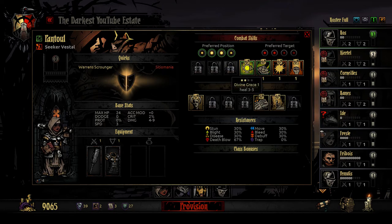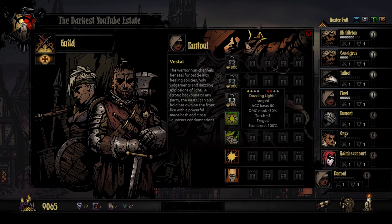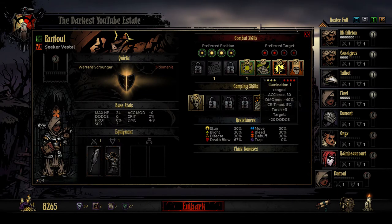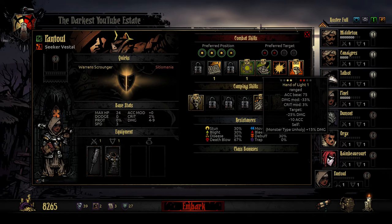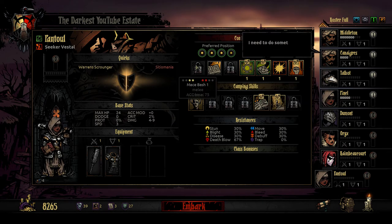I'll actually try spending 800 gold to teach her some skills. Taking her to the guild, I'm going to take Illumination off — I rarely use that. Hand of Light reduces their damage and accuracy and gives her a bonus, versus Illumination which reduces dodge and increases the light but you can't use it in the last slot. So I'll use Hand of Light and Judgment for her instead.